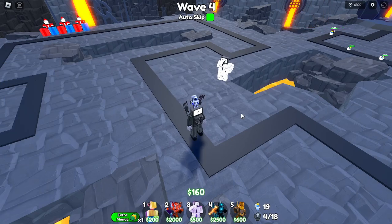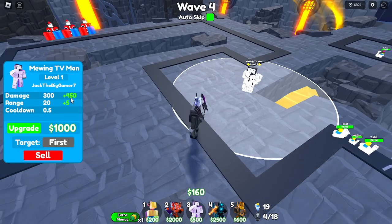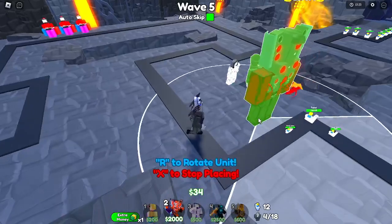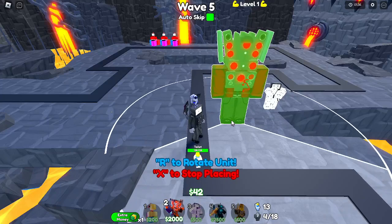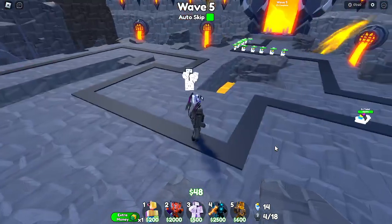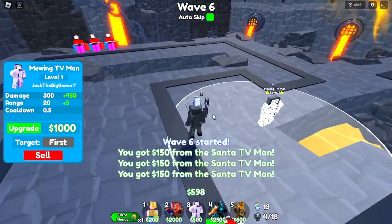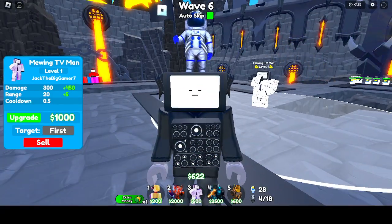Because Hyper costs 2,000 to place, we're going to have to place the Mewing TV Man first and do a little waiting before I can place and upgrade him. If my math is right, he costs 69,000 to fully max out — quite the expensive unit. Titan Fan Man is only 750 to place, so he's definitely more efficient from the start, but we'll have to see which is more efficient in the long run.